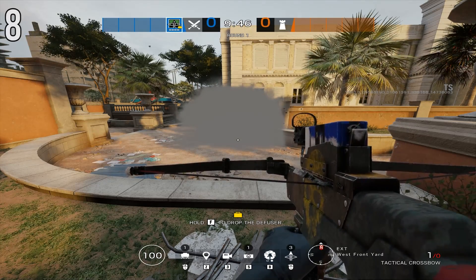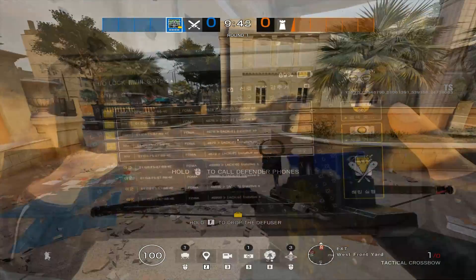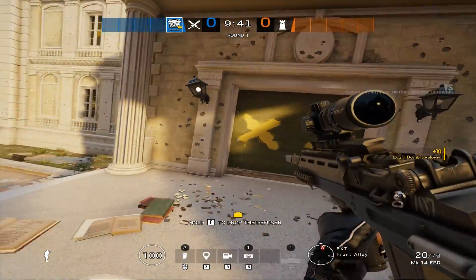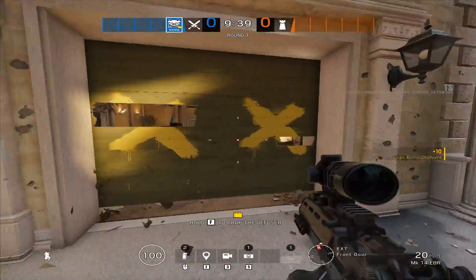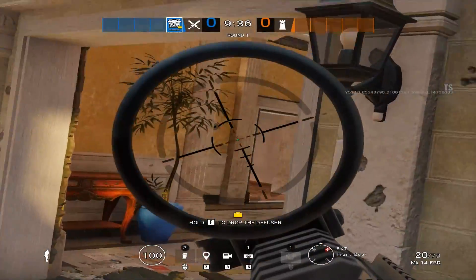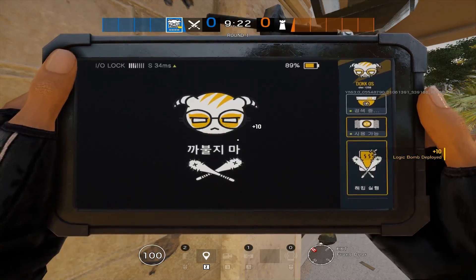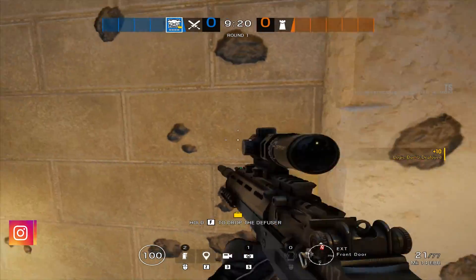A mistake with Dokkaebi is being too hasty with that ability and using it in situations where it isn't going to be useful. Remember, you've only got two. I would recommend using it when trying to clear out a room, push into a new position, gain intel, flush defenders out, or simply distract them.